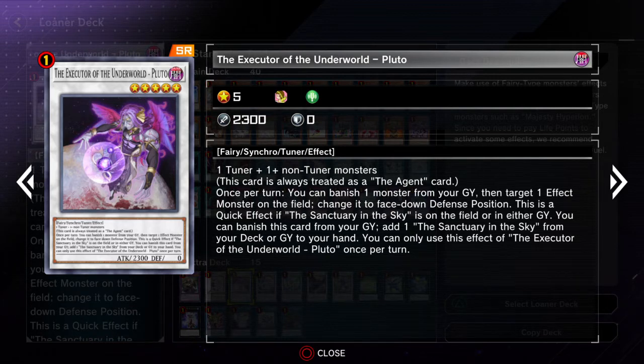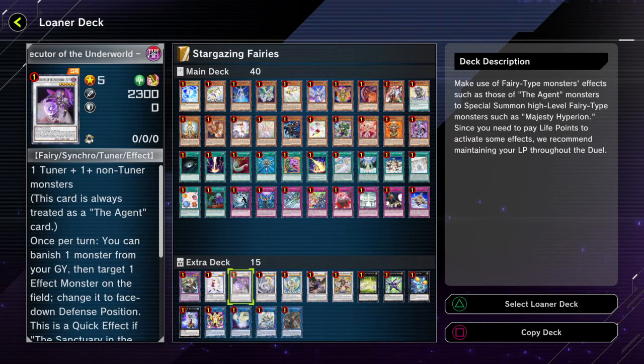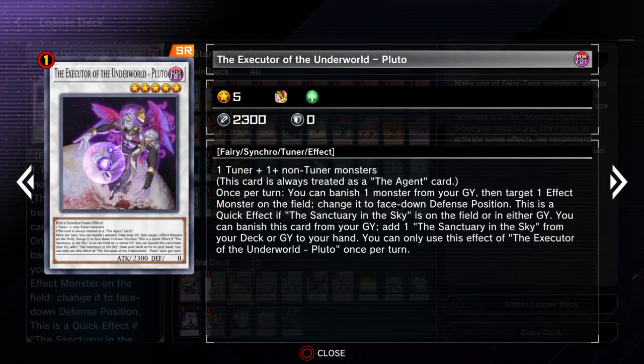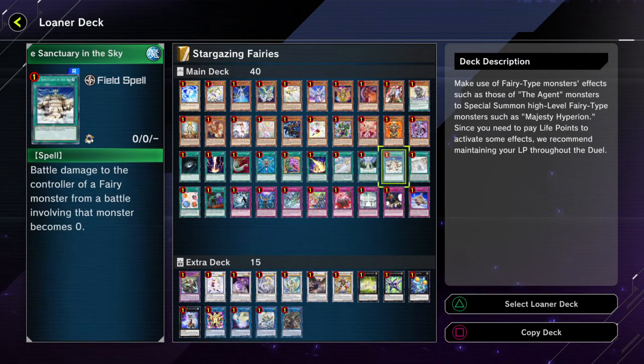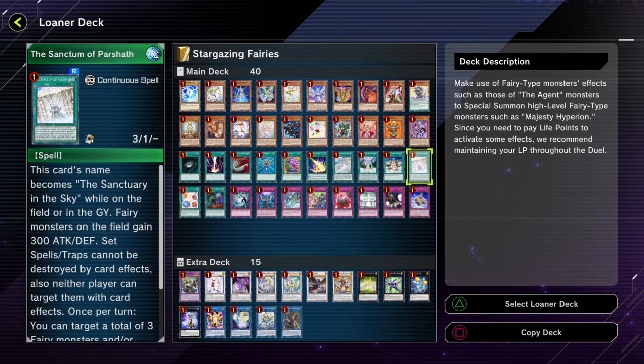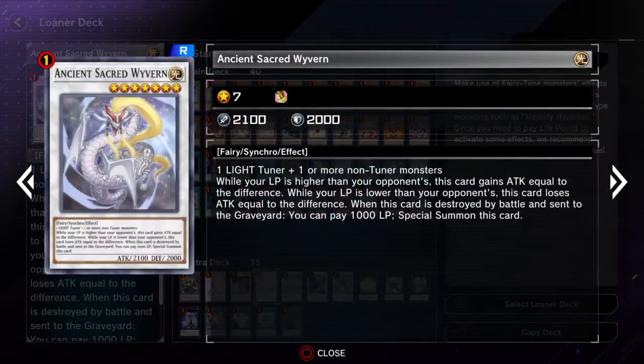And then you can banish this card from your graveyard — okay, it's another searcher for a Sanctuary in the Sky, so that gets it up to five searchers for that card. But it's a little bit more specific since it can only add Sanctuary in the Sky, not any card that mentions it. Still not too bad — you do technically have two cards to act as Sanctuary in the Sky. Though that one can only search for the original, not the pseudo versions.